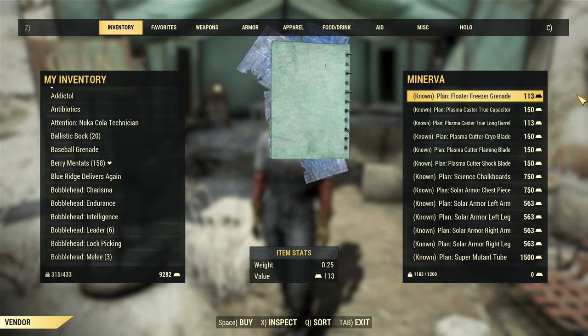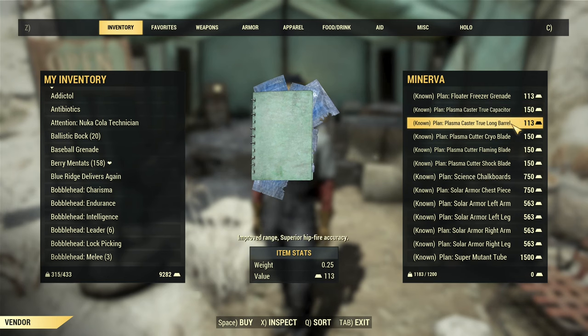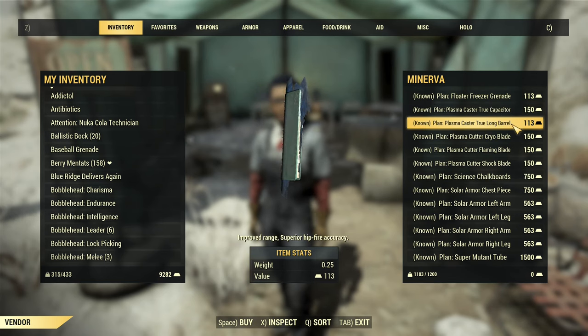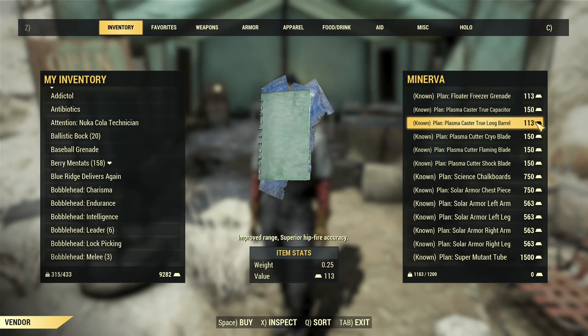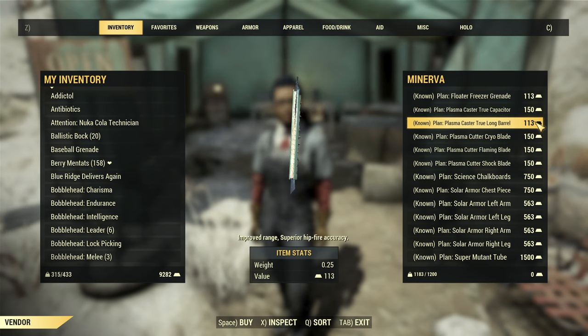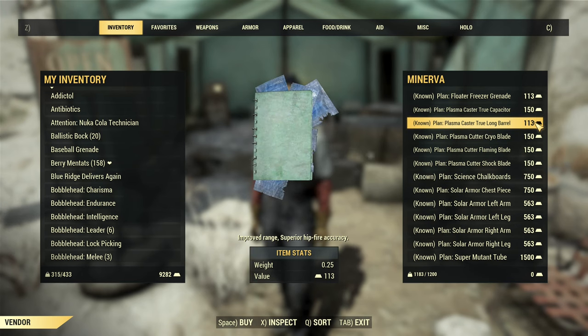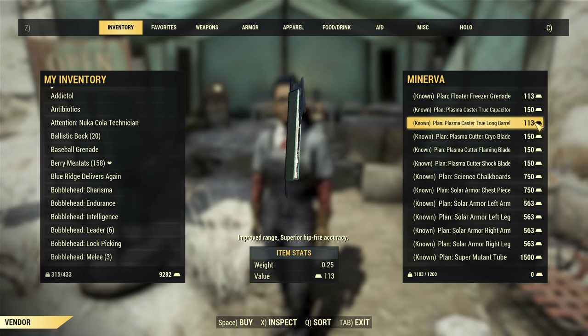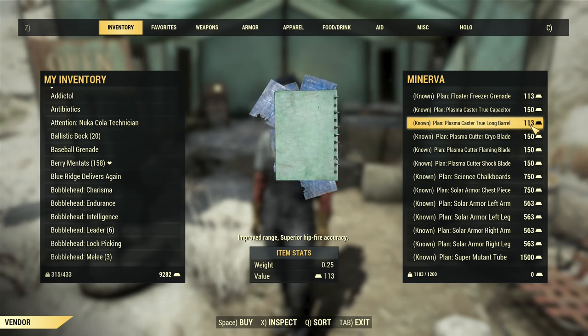In her inventory you'll find the floater freezer grenade, plasma caster, true capacitor, and true long barrel — both mods for the plasma caster. They're just 150 to 113 gold bullion. The plasma caster is an amazing weapon so you can consider those mods, although for VATS the best option is the aligned barrel, which is not in her offer today.